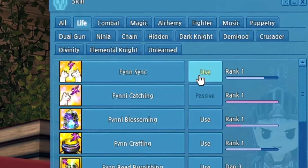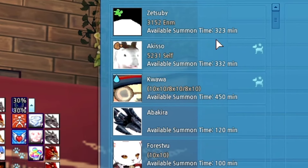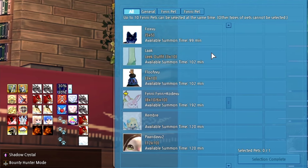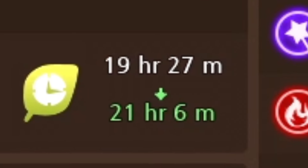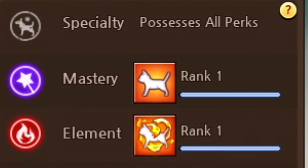If you use Fin Sync while a pet is summoned, you'll get this window. Click on the box up here to see a list of pets you can feed to your summoned one. Any pet you select here will be gone forever. But their total levels will combine, increasing Shine of Awika as well as their summoning time limit, up to three inventories. And your pet's mastery skill will gain experience.